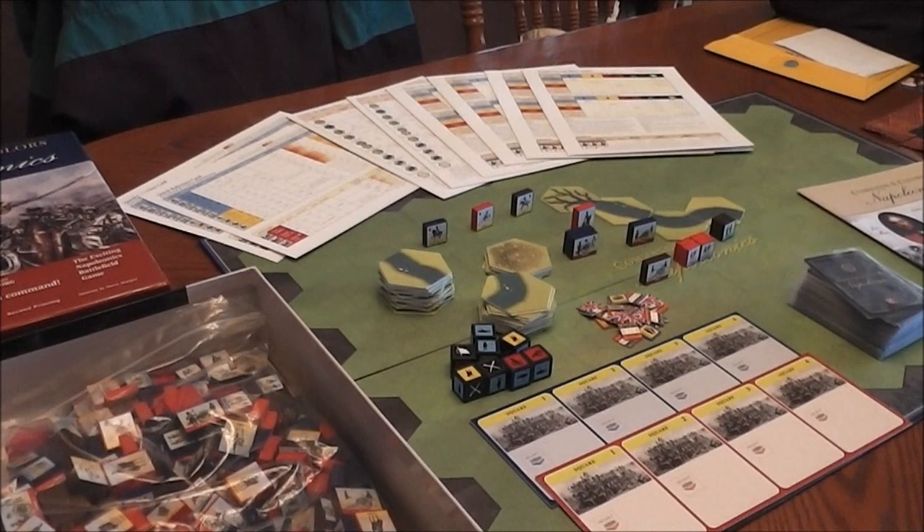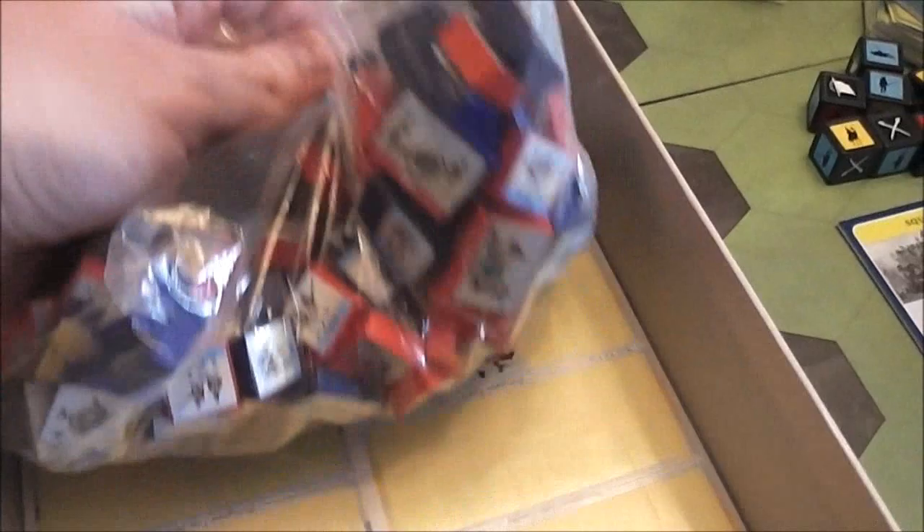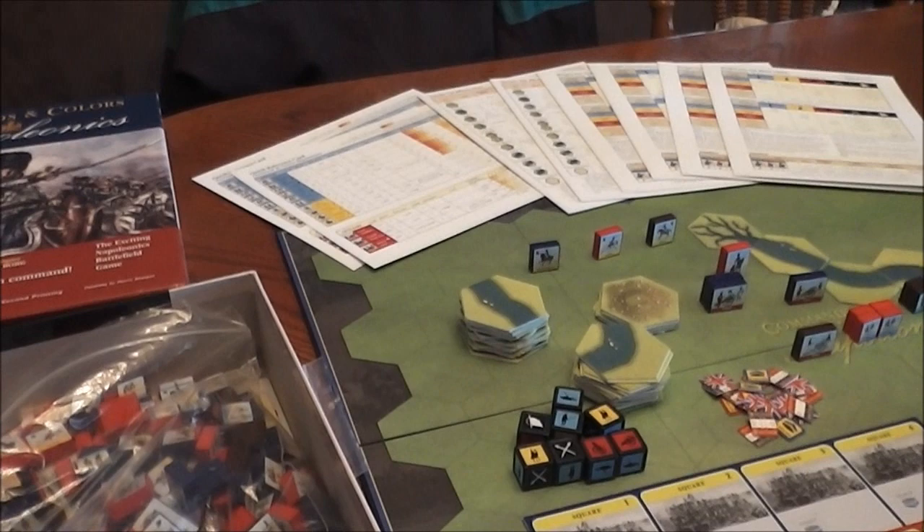Before I go through a quick rundown of how to play — which is really simple — I want to give you a broad-level view of all the components. You can see over here we've got just a ton of these blocks, which I have stickered. There's just a massive amount. Everything does actually fit back in the box — a little tricky, but with some Tetris-ing action you can get everything back in.